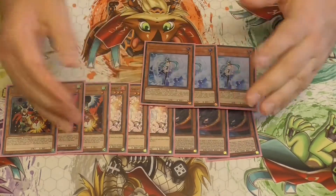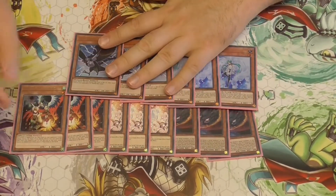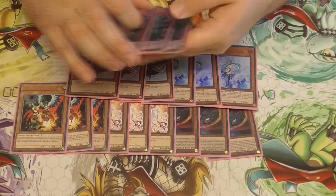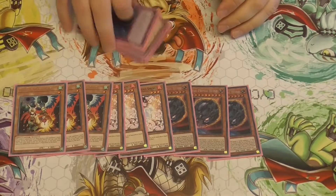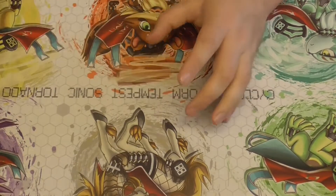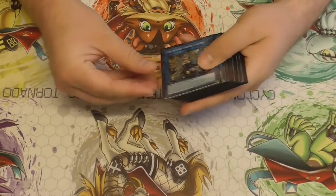3 Effect Veiler — generic hand traps. 3 DD Crow — good against Tearlaments and Scythe strategies still around in the format. And Infinite Impermanence — again good generically. You could also play Ghost Belle, Ghost Ogre, Called by the Grave, or Rivalry of Warlords / Gozen Match if you want to change up the build. I haven't got a side deck for this, but I should probably start doing side decks in my profiles.